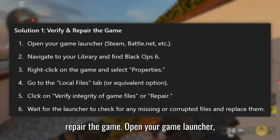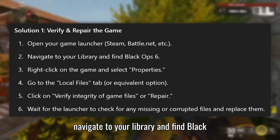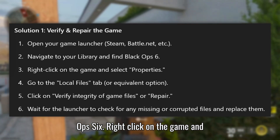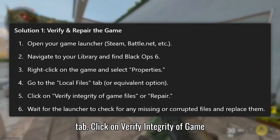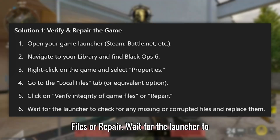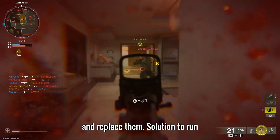Solution 1: Verify and repair the game. Open your game launcher, navigate to your library and find Black Ops 6. Right-click on the game and select Properties. Go to the Local Files tab and click Verify Integrity of Game Files or Repair. Wait for the launcher to check for any missing or corrupted files and replace them.